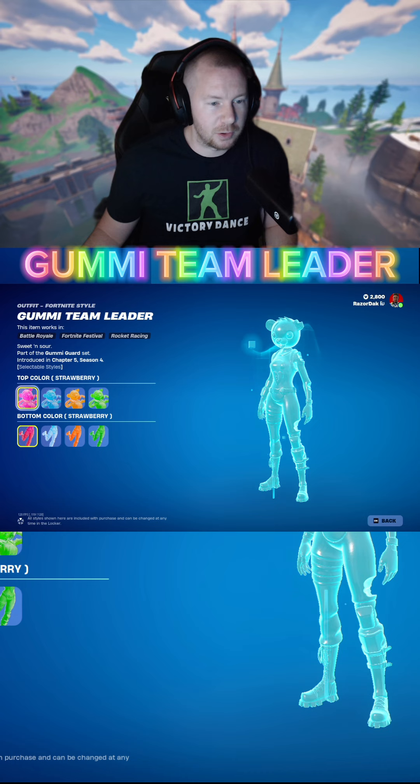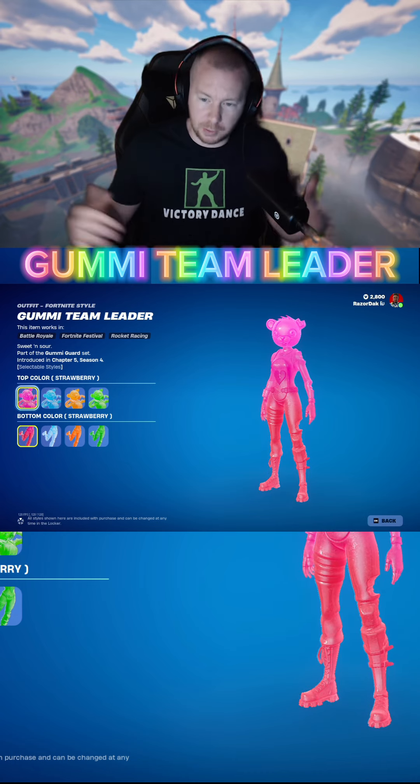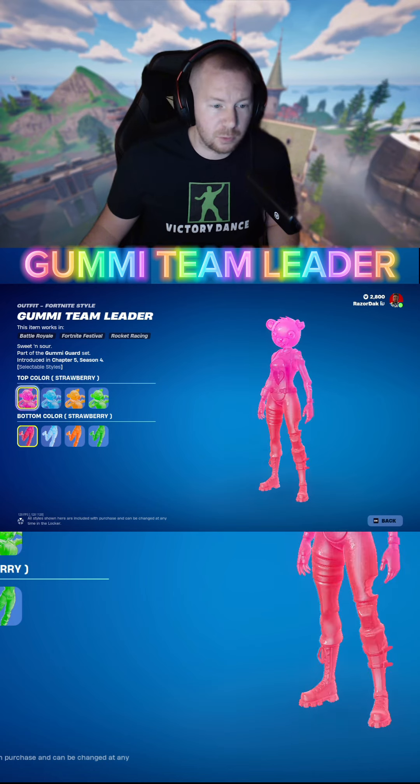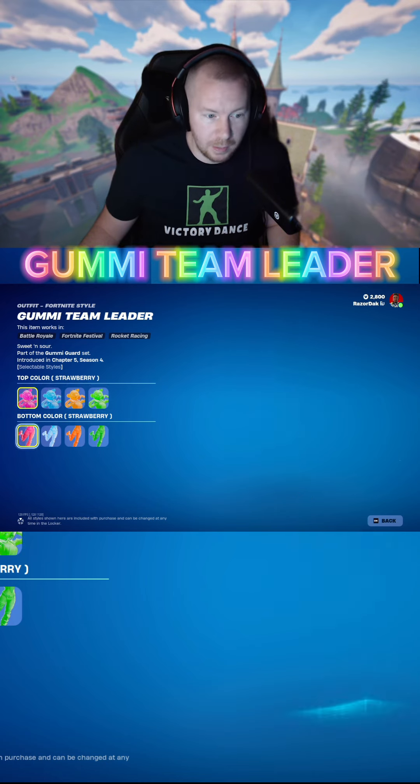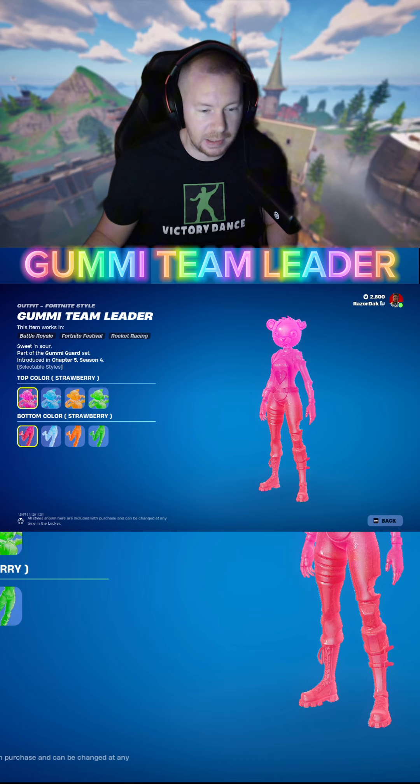Let's look at it. You have these different variations — a top color and a bottom color, so you can actually change the color. You've got strawberry, blueberry, tangerine, and lime, and then the same options for the bottom, so you can do whatever crazy combination you want. That's pretty cool and pretty unique — no other skin has a design like that.